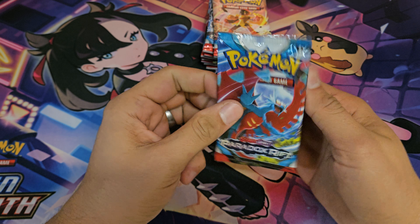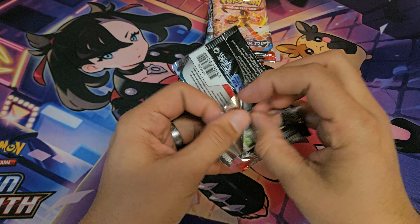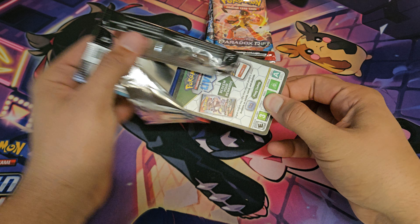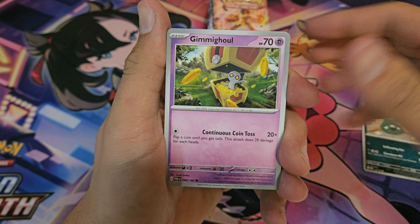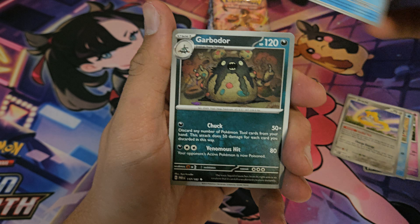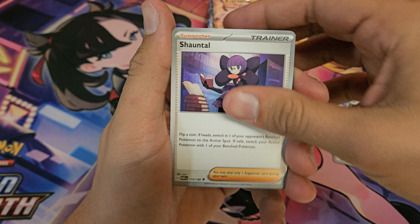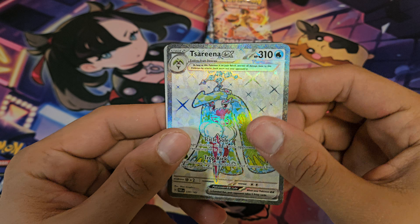We got the Roaring Moon pack art. We got Trollish, Gimme Ghoul, Wiglet, Jirachi, Dondozo, Garbodor, Chantau, Knucklesack, Parasol Lady, and Serena EX.